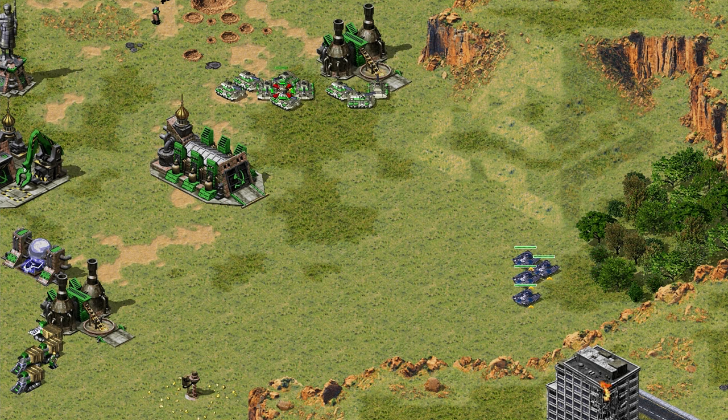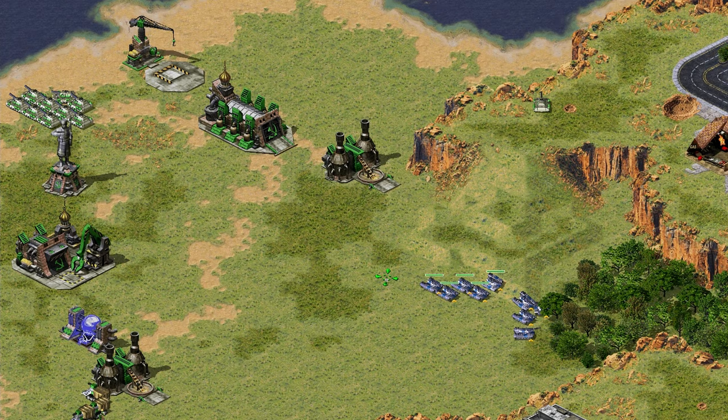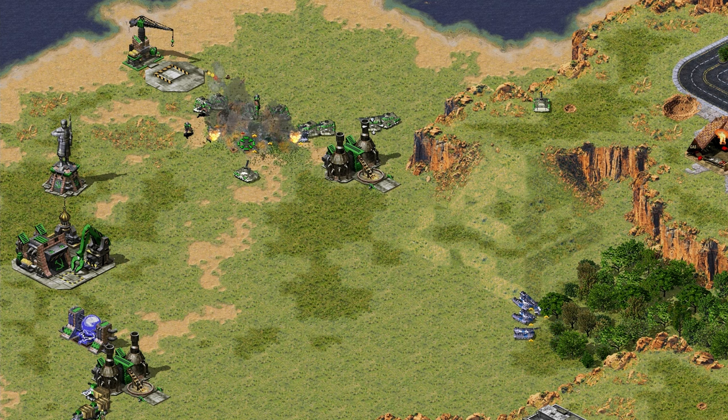This tip is about using your remaining tanks to destroy your enemy's war factory or refinery. Alt-select your few remaining tanks and position them at the front of the factory. The tanks will stick to the factory, so when the enemy's tanks try to attack yours, they'll damage their own factory. Even with a big difference in tank numbers, your tanks will be more effective.